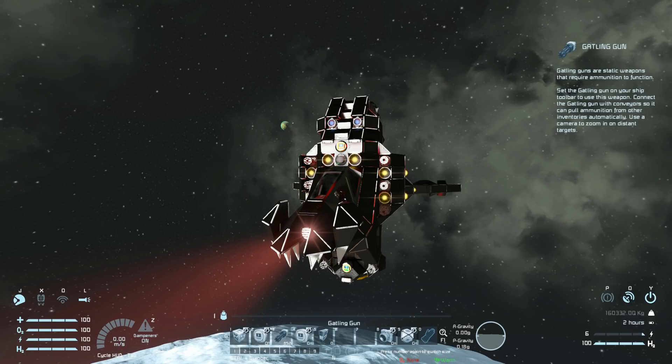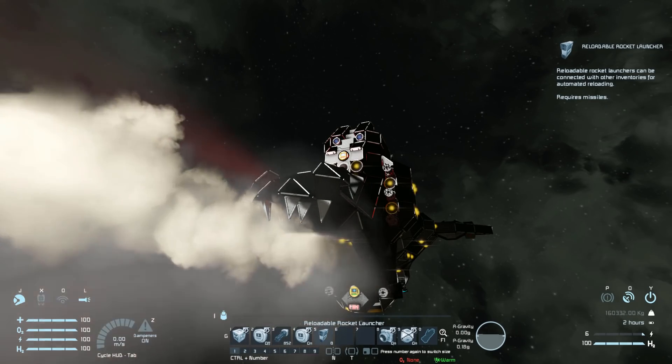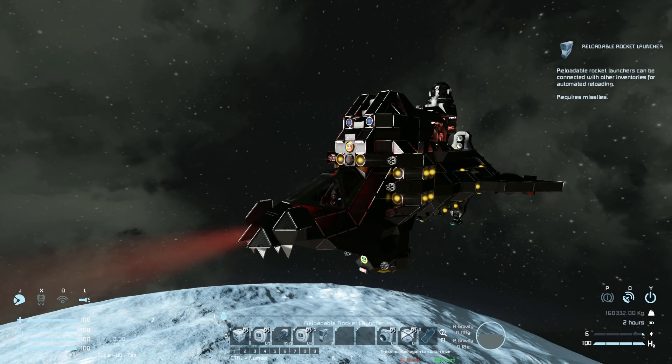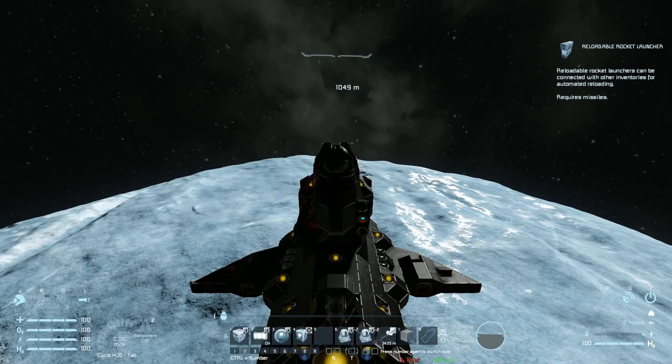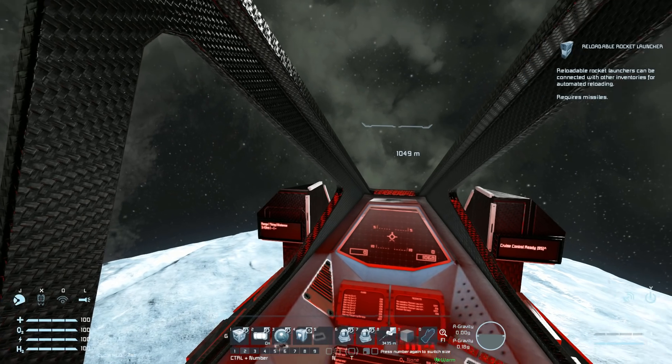Number four is another sensor we can turn off, which is for the rocket launchers. You can see they're all firing in their special pattern — a very nasty ship to encounter with the amount of weapons on it. Number eight is the Spotlight, which we can turn on and off — nice red glow. And number eight is to turn on and off the decoys. Number one on tab two is how you turn off the lights. Number three is a camera to view at the very front. And number four is to activate the scanner script, which will start scanning the area and report anything back to me.